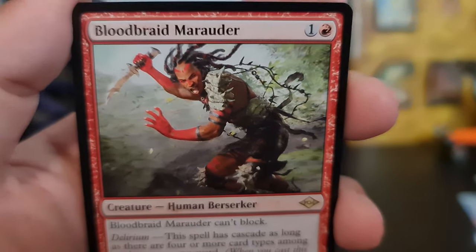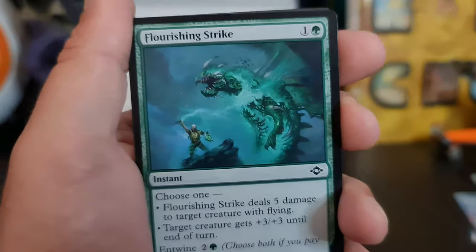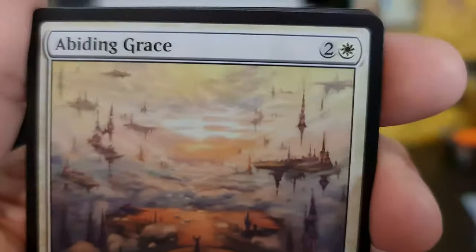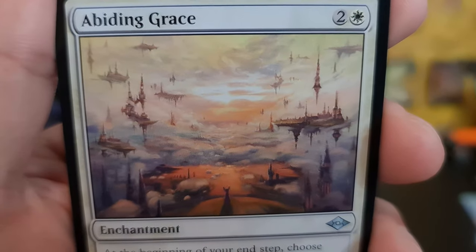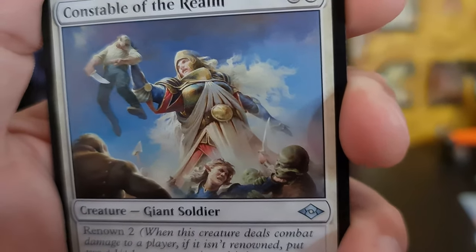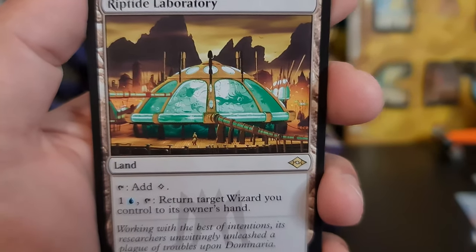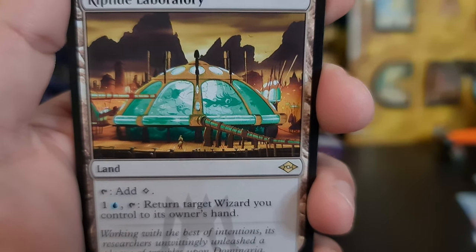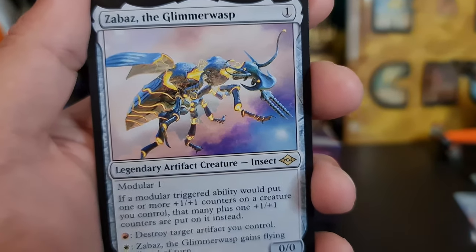Bloodbraid Maurauder. Riptide Laboratory. And a Zabaz the Glimmerwisp.